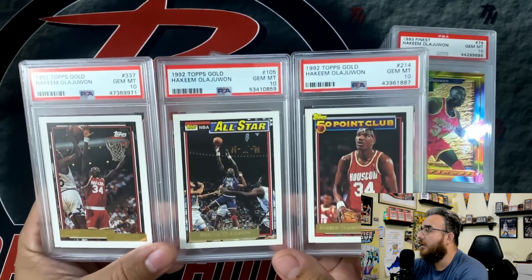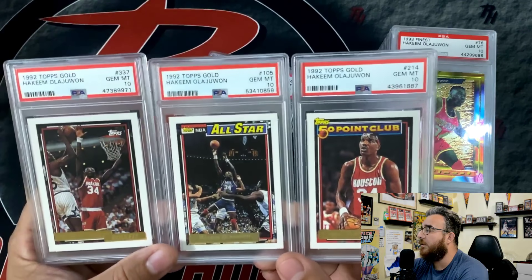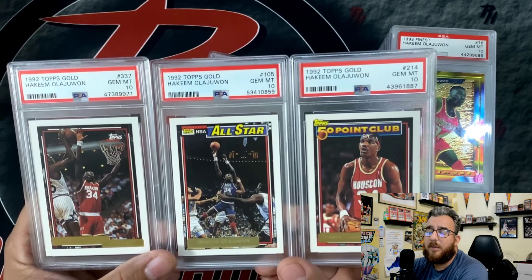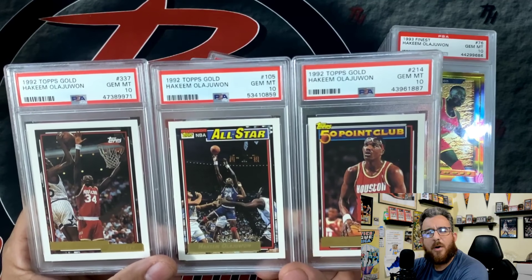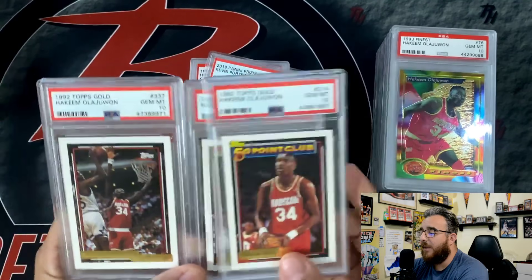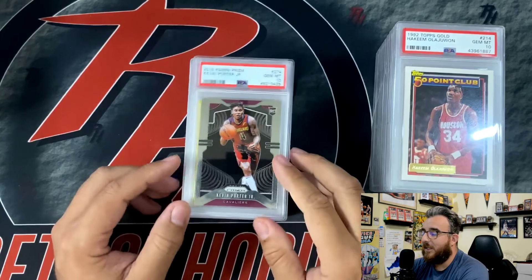Topps Finest in a 10 — that one's kind of dope. Some of these cards might have gone up in value since I bought them. But this is kind of one of my crowning achievements with buying graded cards: the three Topps Gold from '92 Topps Gold — the base, the All-Star, and the 50-Point Club. The only one I really need now is the Beam Team from '92 Topps, which has Kemp, Olajuwon, and Kerr. I would like to have that in a PSA 10. Somebody has one on eBay right now but they want like $300 for it — not gonna get that from me.